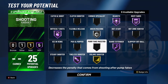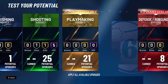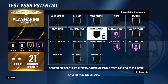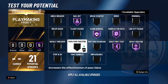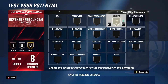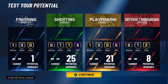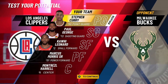For playmaking: Hall of Fame space creator, Hall of Fame quick first step, Hall of Fame handles for days, Hall of Fame floor general, Hall of Fame bailout. This bronze badge can go wherever — I'm just putting it on dimer. For defense: gold clamps, gold rebound chaser, silver rim protector. Then go with whatever jump shot you want, and that's the Stephen Curry build.